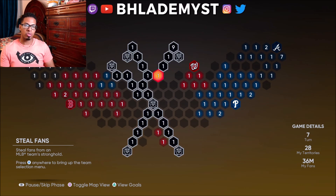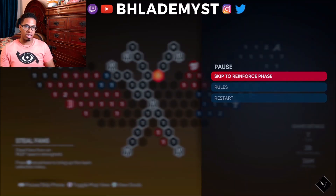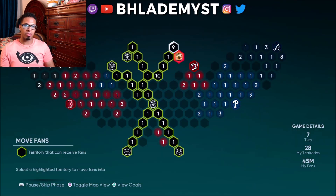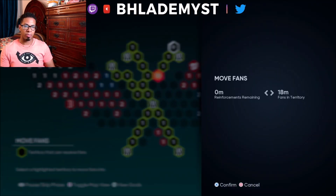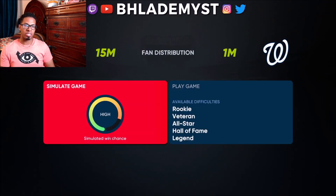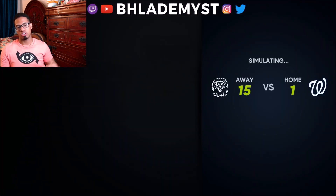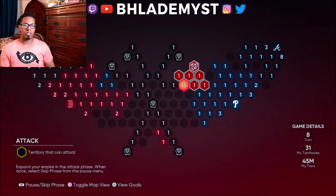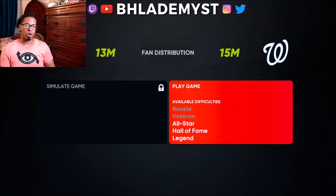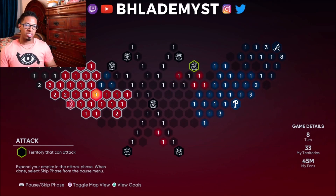The next closest territory is going to be the Washington Nationals. Move the 9 million fans all the way to that 10 million, and with 18 million fans you can almost rest assured you'll get to the Nationals without stressing over Hall of Fame or Legend difficulty — unless you struggle on All-Star.